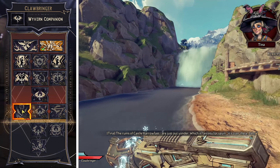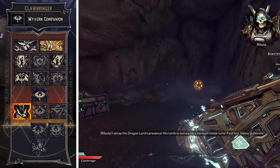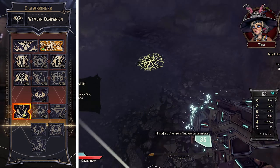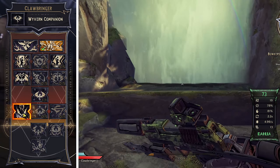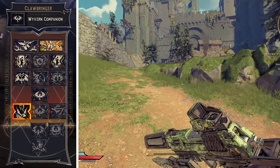Then we're going to go down to Firebolt. The Wyvern Companion will occasionally shoot fire bolts at enemies, causing fire damage in an area on impact and dealing fire damage over time. Firebolt damage is 809, the cooldown is 16 seconds, but you also get 8% gun damage — and that's awesome.